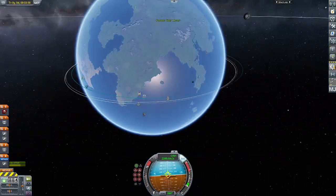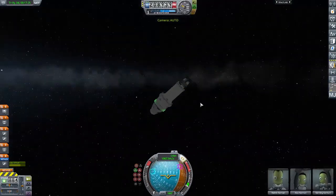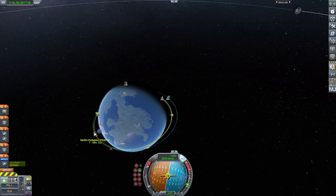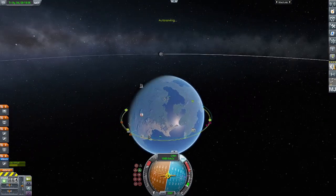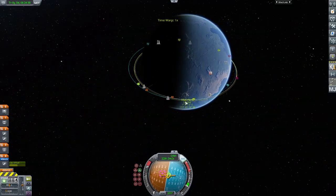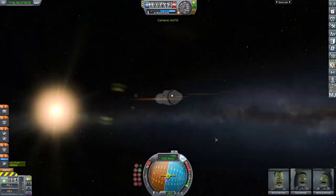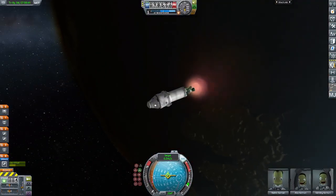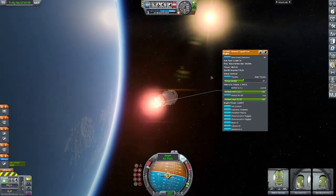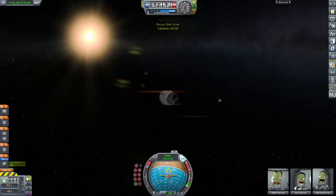We have upper stage separation, and then we get a rendezvous with the space station and get ready to dock. Getting the encounter as close as we possibly can, then burning a little bit to slow the vehicle down, then burning to target to get closer, then retrograde to target to slow down again, and repeating that process until we arrive. Definitely not the most efficient way to do it, but it's the easiest.